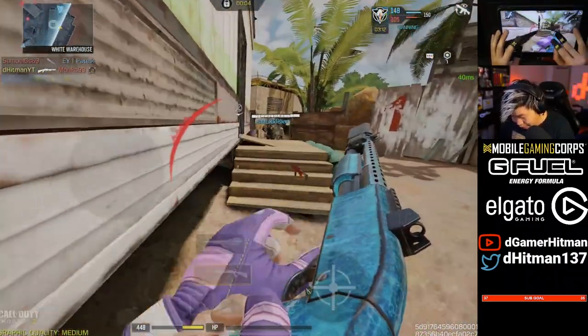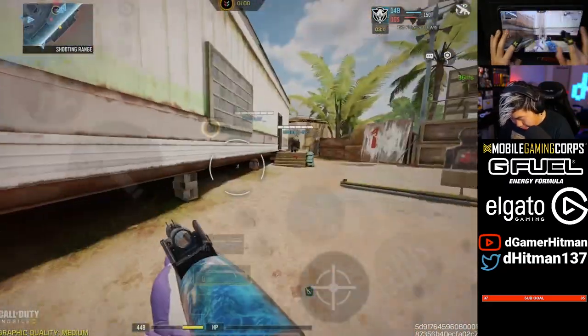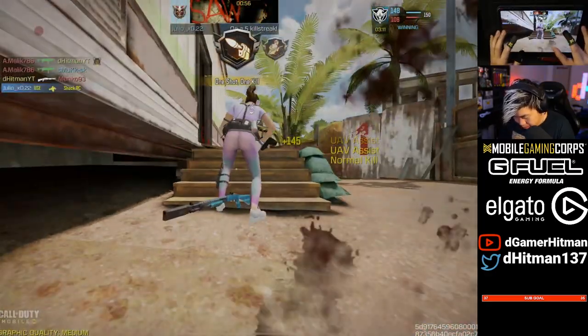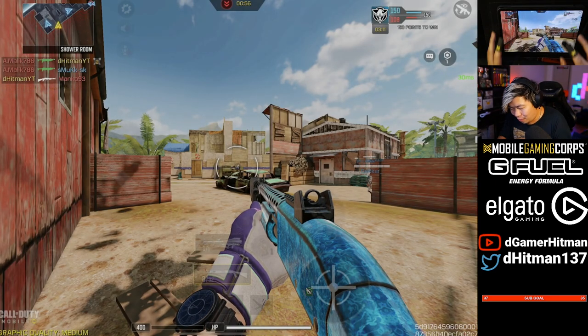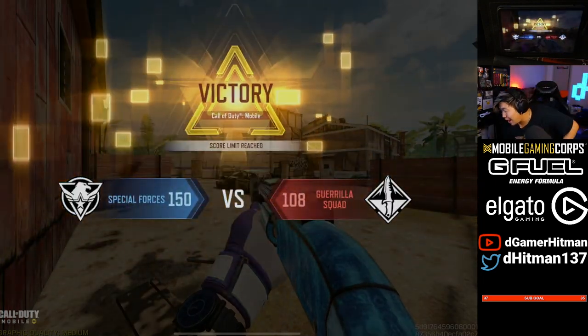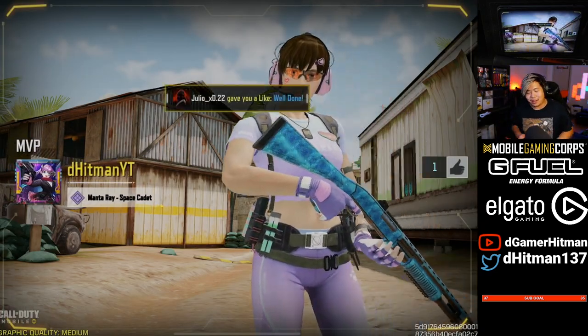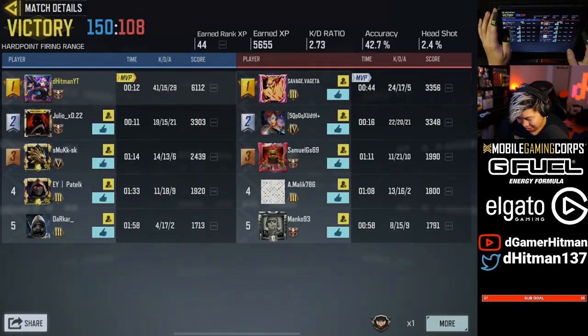I have like half health — literally half health. Bro, I didn't heal — I had glitched HP! Oh, we won! Is that what the reactor does? It doesn't let me heal? Kind of crazy — 41 kills and 15 deaths.